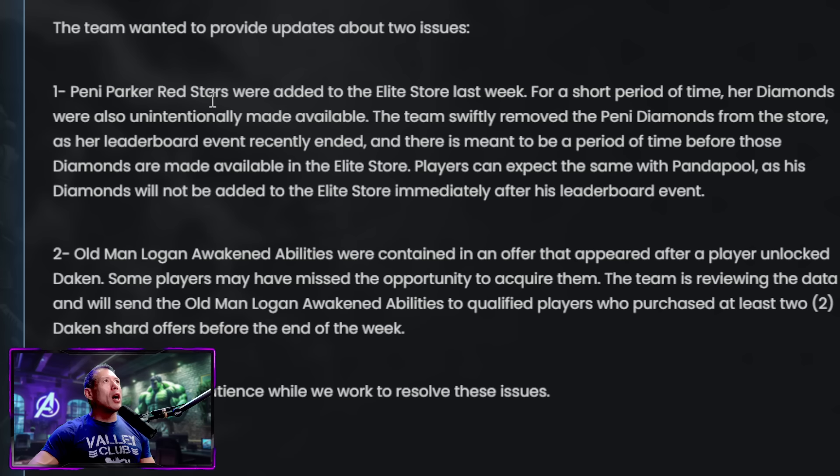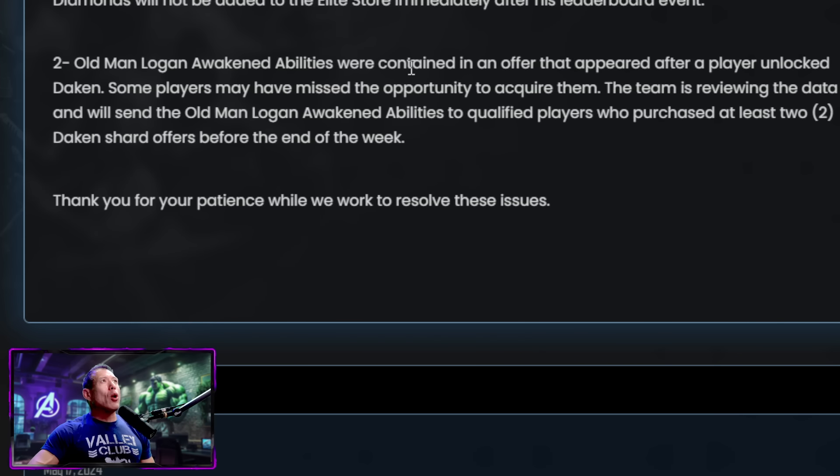A couple of issues to update you on: Penny Parker's red stars were added to the elite store last week, and for a short period of time her diamonds were also unintentionally made available. The team swiftly removed Penny's diamonds from the store, as her leaderboard ended recently and there's meant to be a waiting period. Similarly, Deadpool's diamonds will not be added to the elite store immediately after his leaderboard event, which is ongoing right now. Also, Old Man Logan's awaken abilities were contained in an offer that appeared after a player unlocked Docking — some players may have missed the opportunity. The team is reviewing the data and will send Old Man Logan's awaken abilities to players who qualified to purchase at least two Docking shard offers before the end of the week.